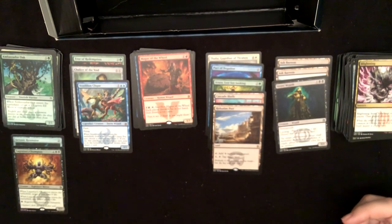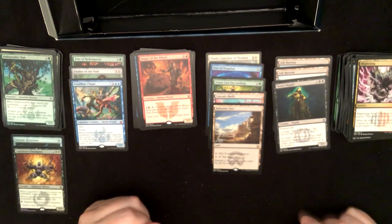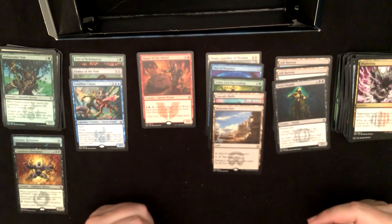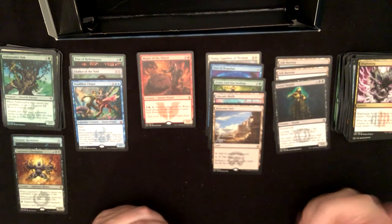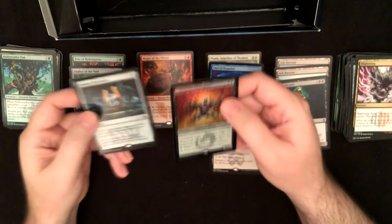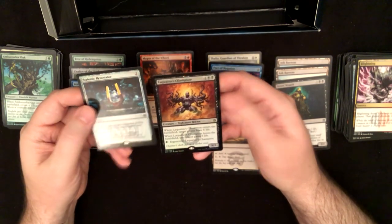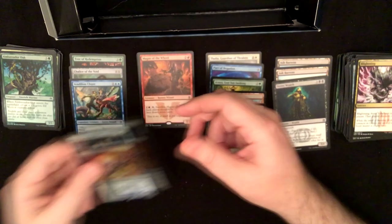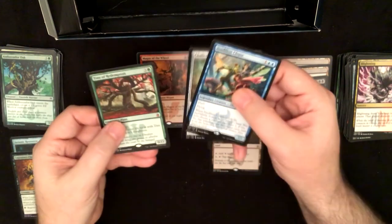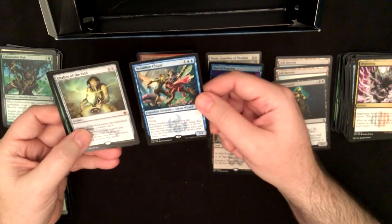Well, you know — it's not the best box, but at least I got two good mythics and a few good rares. Not many good uncommons — for some reason I can't get the good uncommons. The two rare foils we got were Strionic Resonator and Loxodon Champion — not the greatest. Our mythics: Tree of Redemption, Chalice of the Void, and Voidslime — so two decent mythics.